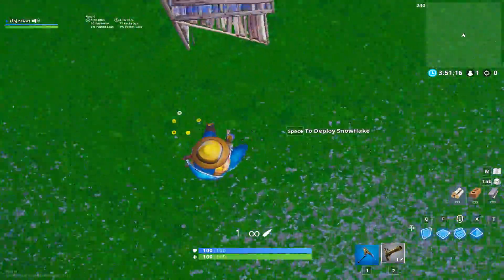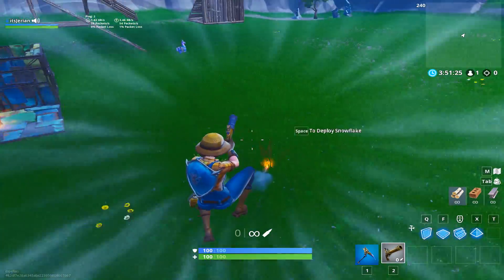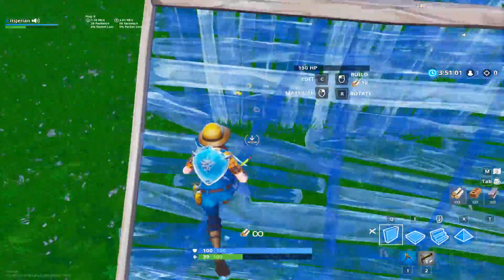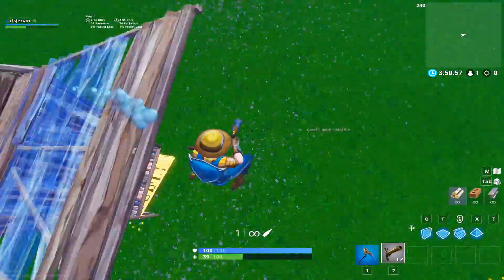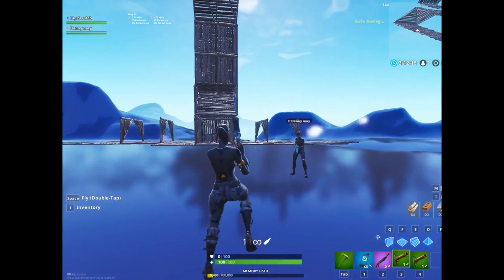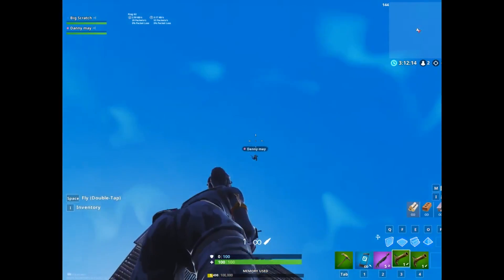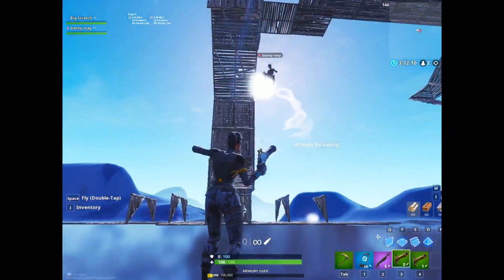The eighth trick is how you and your teammate can never take fall damage again. With the new flint knock pistol you get knocked back in the opposite direction you shoot, so if you're on high ground you can time it and angle it so right as you're about to hit the ground you knock yourself up and over to negate the momentum and not take any fall damage. Reddit user ScratchTV also found you can do this to negate your teammate's fall damage if you aim it at them as they're falling near you. Now you can either save your teammates — or purposely shoot them off your builds to kill them.